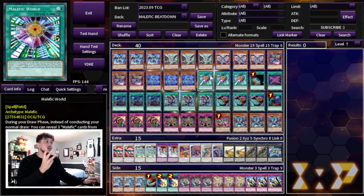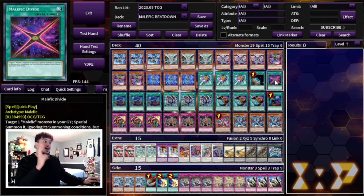For spell cards, we're playing three Malefic World — the most important card in this deck. It has a cool effect where instead of drawing you can reveal three Malefic cards and your opponent randomly picks one to add to your hand. We're also playing one Terraforming to get to your field spell, and one Malefic Divide — a quick-play spell that targets a Malefic Monster in your graveyard and Special Summons it ignoring summoning conditions, great for going for game during the battle phase.